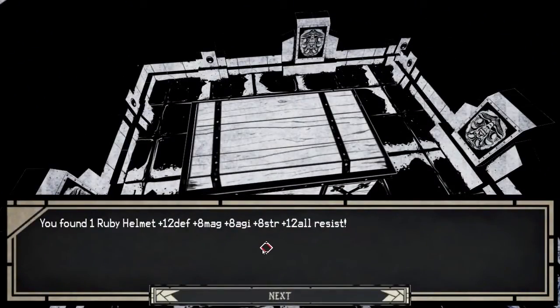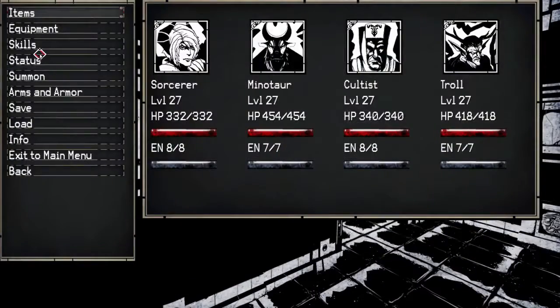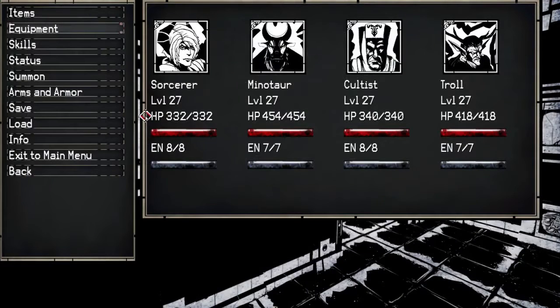Do we have a fight? Nope, we got a ruby helm. That's a lot of stuff: 12 defense, 8 magic, 8 agility, 8 strength. Do I want any of my guys to wear that? My sorcerer, maybe. What do I have? Plus 10 and plus 12? No, I'll be keeping those.